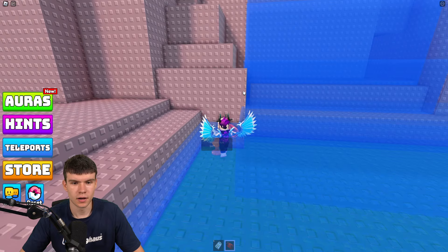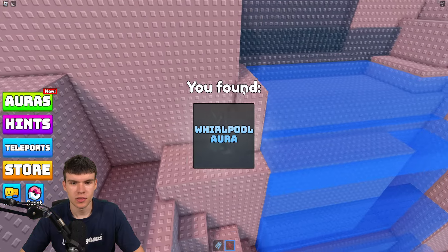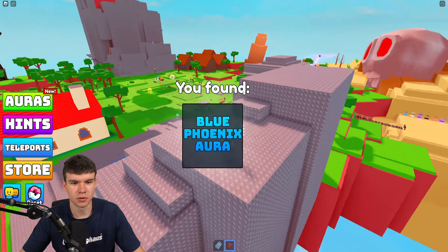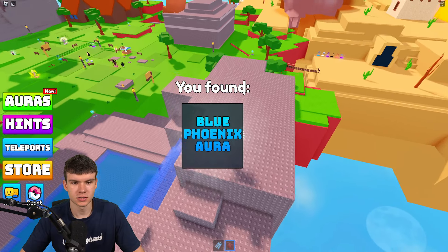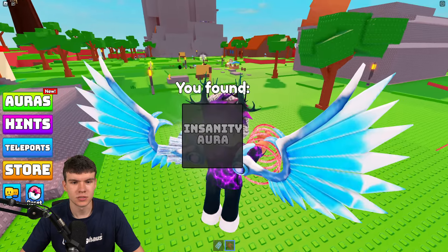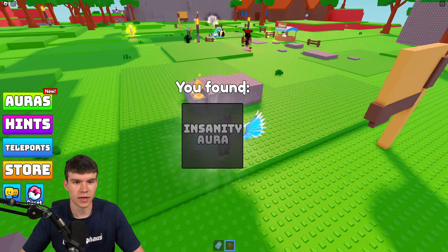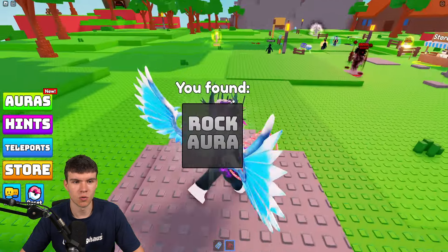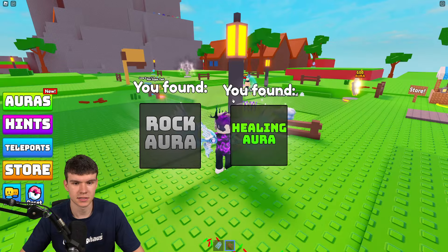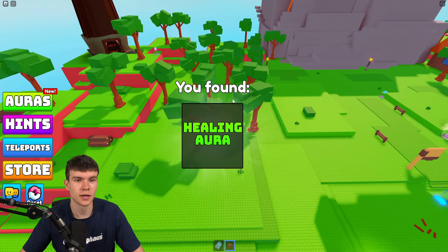Come into the pool of water by the waterfall and claim the whirlpool aura. This is also how you get to the top of the waterfall to find the blue phoenix aura. Then we have the insanity aura over here. The rock aura is quite easy to find, and right next to this lamppost is the healing aura — claim all of those.